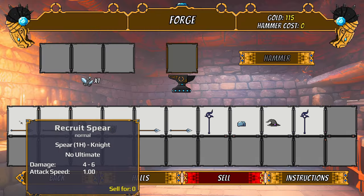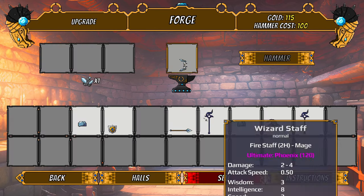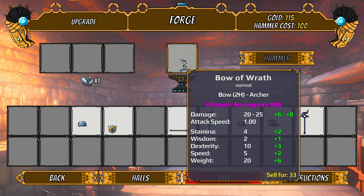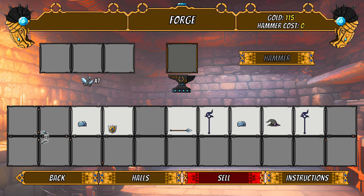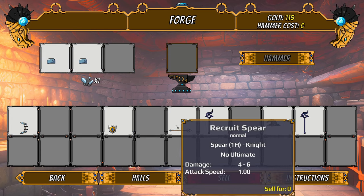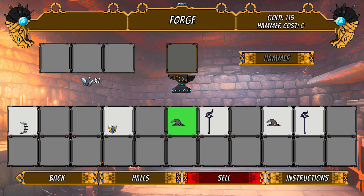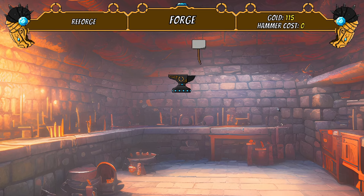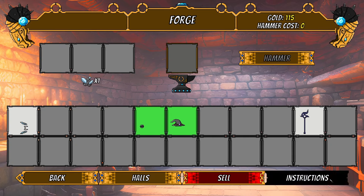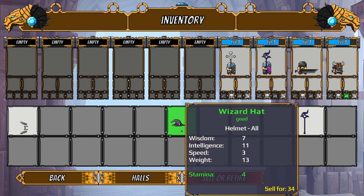The forge lets you take three items of the same tier and hammer them to get a chance at a higher tier item. We actually got a quite nice archer weapon. So that's why you wouldn't want to automatically throw away a tier one item. We'll take three tier one items and get an uncommon wizard cap. Then three more items — they don't have to be the same — and we'll get a knight shoulder.